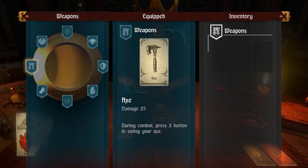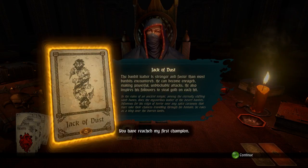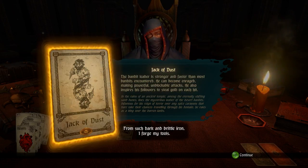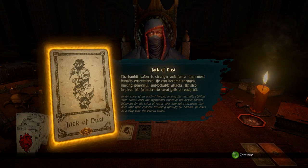I've never seen upgrades yet. Here we have the Jack of Dust — the Bandit. A good man driven to madness by a war that took everything from him: wife and child, kith and kin. 'From such dark and brittle iron I forged my tools — now we see your metal.' The bandit leader is stronger and faster than most bandits. He can become enraged, making powerful unblockable attacks, and inspires followers to steal gold on each hit.